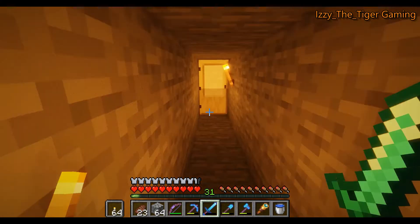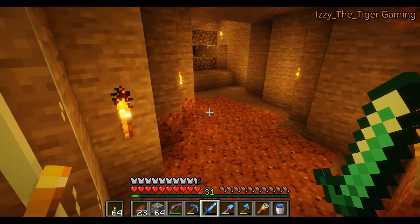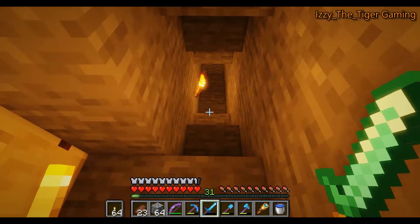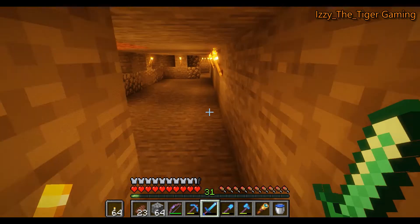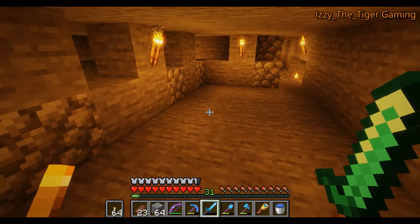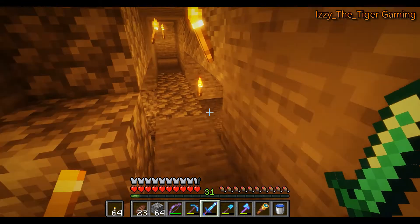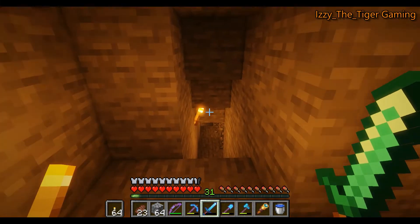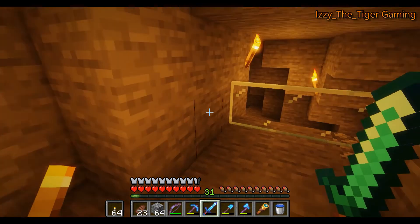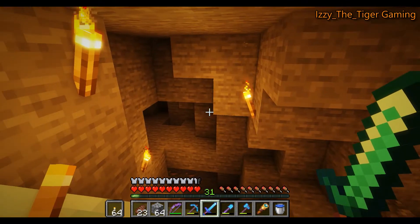The way that Chris went about clearing that ravine was by going through here. He made this little tunnel with windows that he could battle the monsters through, and place torches to light it up. He continued on down here, and this is as far as he went. There's still more work to be done.